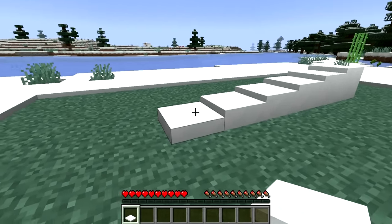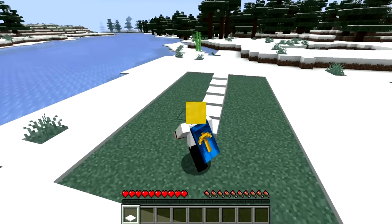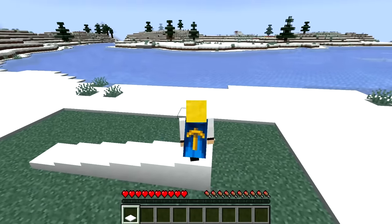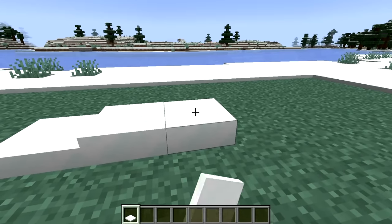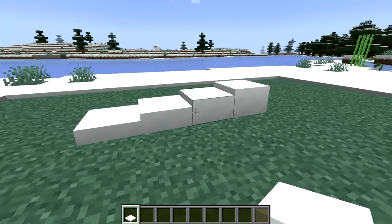If a block in Minecraft has at least two to seven snow layers on top of it, then mobs are not able to spawn on that block at all. So yeah, snow is quite a useful way to make an area in your Minecraft world completely mob-proof.